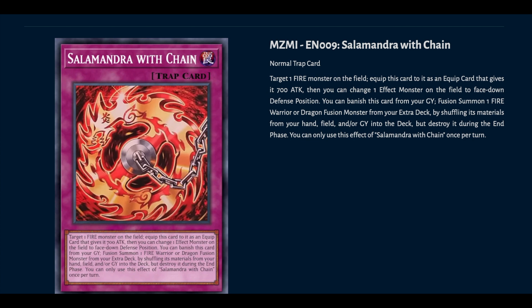This next card is probably a one or two-of but it's quite good. Target one fire monster on the field, equip this card to it granting 700 ATK, then you can change one effect monster on the field to face-down defense position. Notice it says 'one fire monster on the field' — so you can actually equip this to your opponent's Fire King cards and then flip them so they can't use them. When this goes to the graveyard, you can banish it from your graveyard to fusion summon one fire warrior or dragon fusion monster from your extra deck by shuffling its materials from your hand, field, or graveyard into the deck — but destroy it during the end phase. It's essentially a book of moon and a fusion card combined.